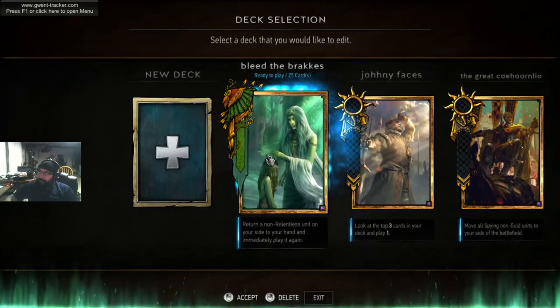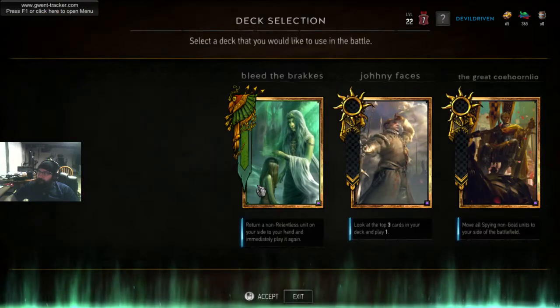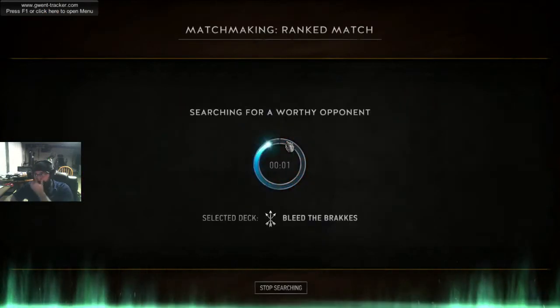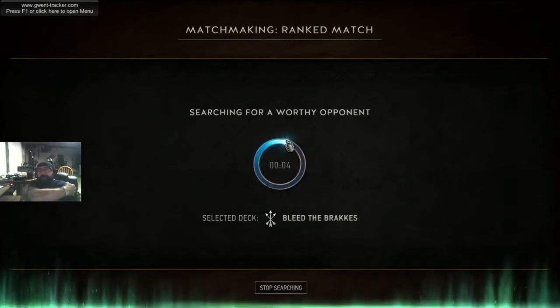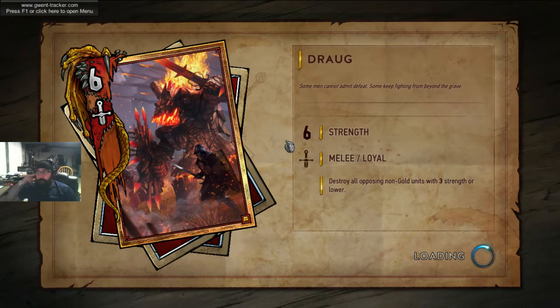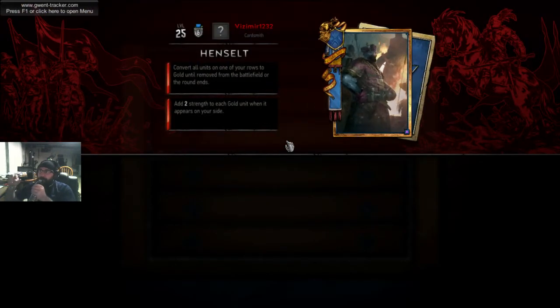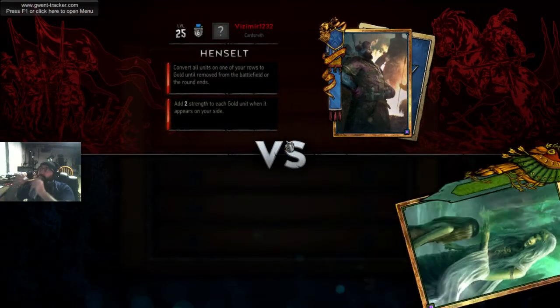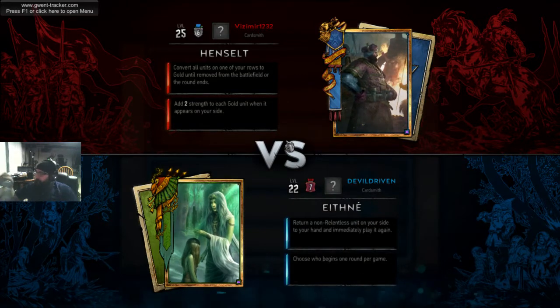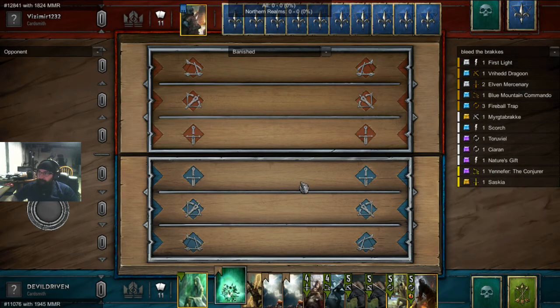So let's put it on the ladder. They changed them a little bit — they're not as oppressive, they don't thin as well, but still pretty decent. I almost put Draug in my weather deck, but maybe we'll try it again. Premium Hanselt — I love Hanselt. Get it right.